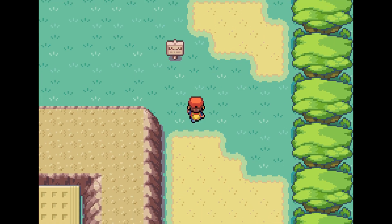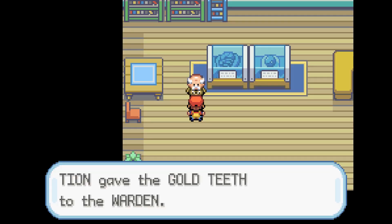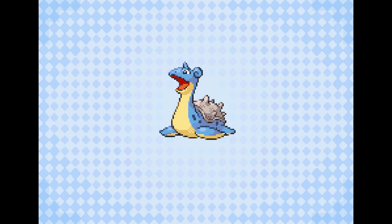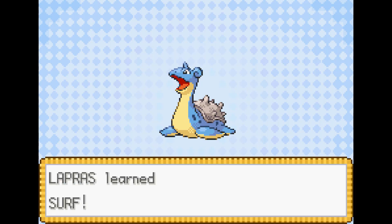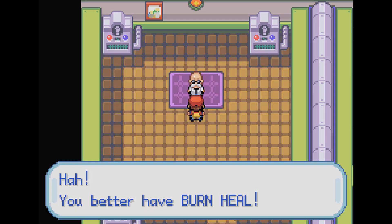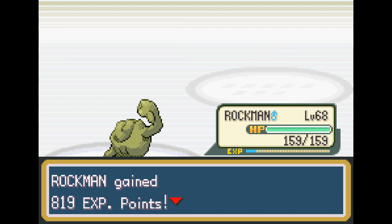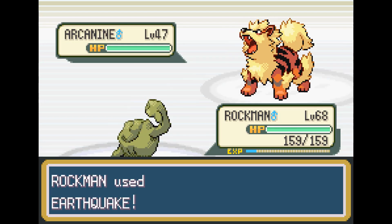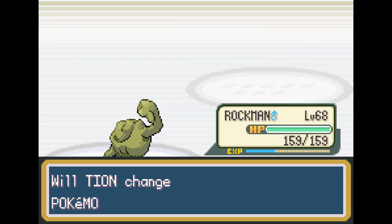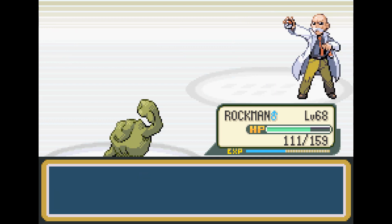Going up to the Safari Zone and picking up the Gold Teeth for the Warden and HM03 Surf, we also pick up Lapras in Silph Co., so we go ahead and give the Teeth back to the Warden and he gives us Strength. Lapras can actually learn both Strength and Surf, so we don't have to carry around a whole bunch of HM slaves. The next gym leader is Blaine, so we go pick up the Secret Key from the Abandoned Mansion and challenge him right away. Blaine is a Fire-type gym leader, which is great for Geodude because he has Earthquake. We take out Arcanine with a good Earthquake, Ponyta goes down to an Earthquake, and while Rapidash does outspeed and uses Fire Blast, we survive with plenty of HP and take him out with an Earthquake.